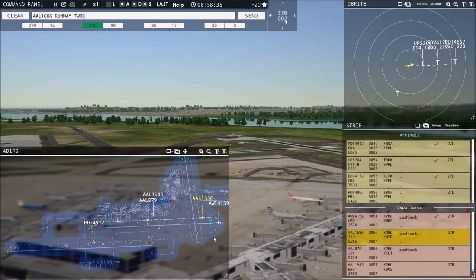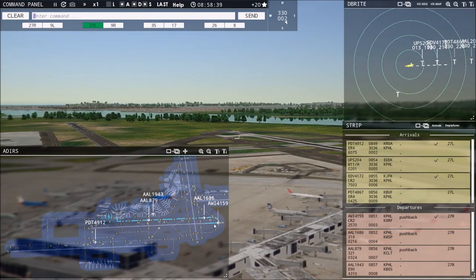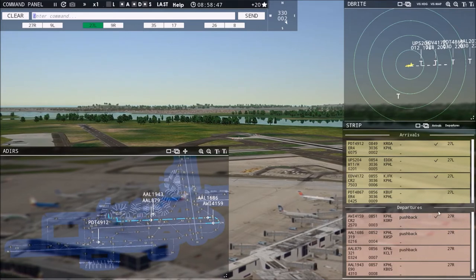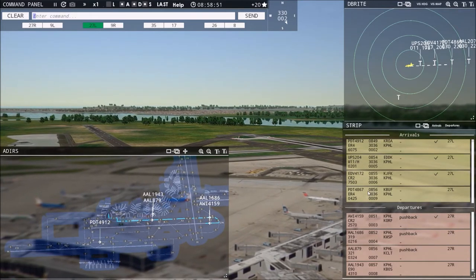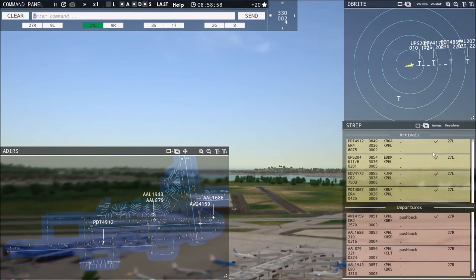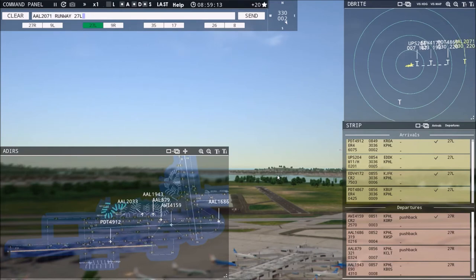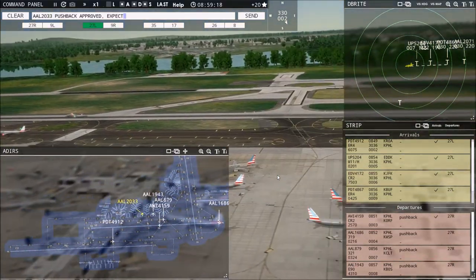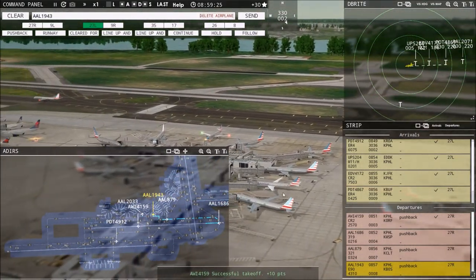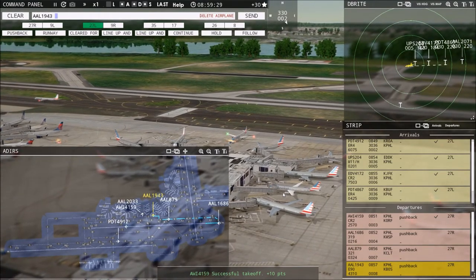I'm watching for check marks on the strip — they appear once you've addressed an aircraft. This person is unchecked, so: Piedmont 4867, runway 27 left, clear to land. Now there's a check mark, meaning you've addressed them. American 2071 with you, runway 27 left — American 2071, runway 27 left, clear to land. American 2033, pushback approved, expect runway 27 right. American 1943 is finally pushing back — they took their time.